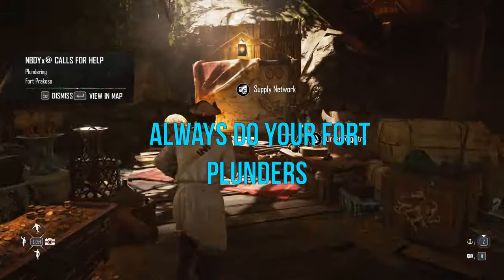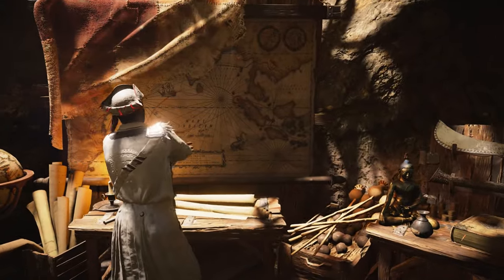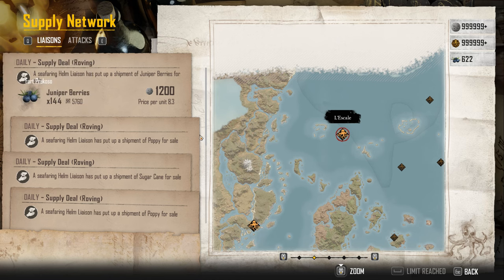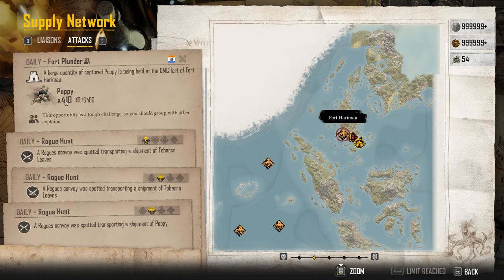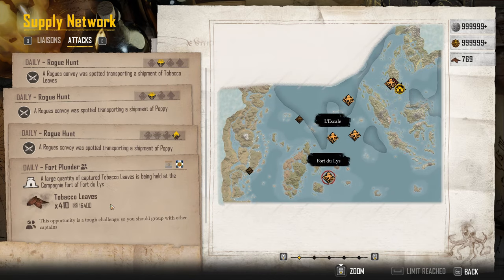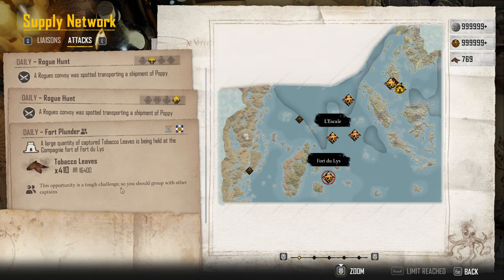My quantities on here might be a little different than yours depending on how far you are in the game, because you need to have upgrades. Do your helm upgrades — I will go over where those are — so you get more per contract. You're going to go over to attacks and your fort plunders. Haramu: 410 poppies — that's going to make the opium. Then 4 Deli's: 410 tobacco leaves — this is going to make your silver snuff.